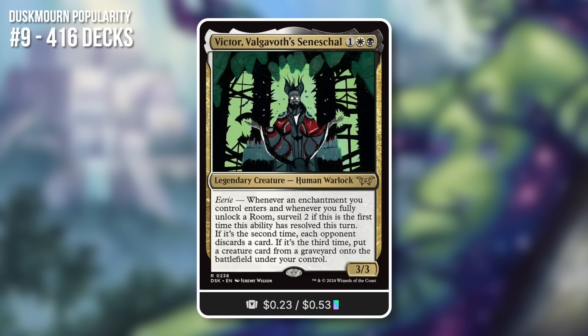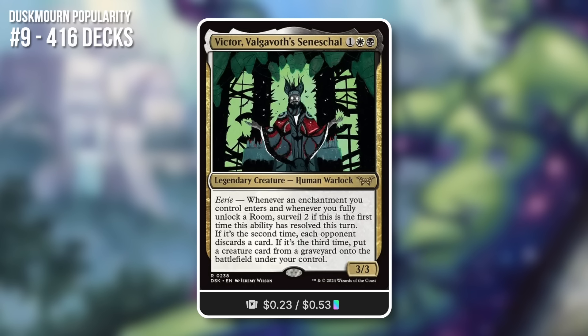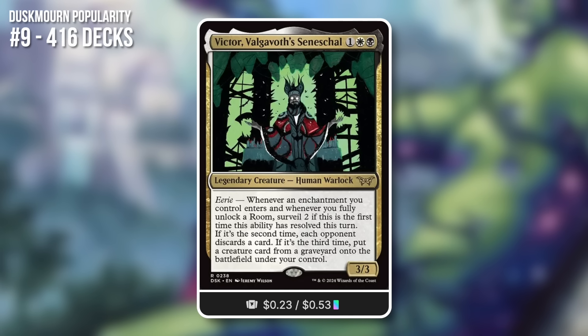Next up at 9th place, with 416 decks to its name, we've got Victor Valgavoss Seneschal — a 3/3 legendary warlock for 3 mana in Orzhov. Eerie ability: whenever an enchantment you control enters or you fully unlock a room, surveil 1 the first time this ability resolves each turn. Second time, each opponent discards a card. Third time, put a creature card from the graveyard onto the battlefield under your control.